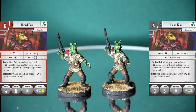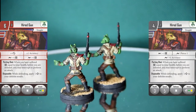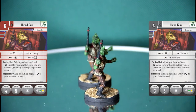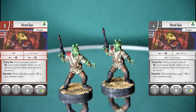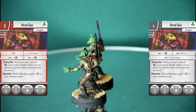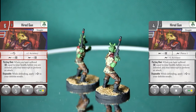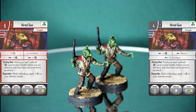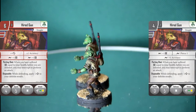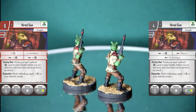So this is a four-point card with two very basic guys that don't have massive abilities. Their actual special abilities are as follows. 'Parting Shots': when you have suffered damage equal to your health, before you are defeated, you may interrupt to perform an attack. So this guy — it's the old Greedo trying to shoot somebody as he dies. It doesn't even specify you have to shoot the guy who just shot you, so you can shoot whoever you like, as long as somebody's standing reasonably close. It's a Greedo-shot-last card.